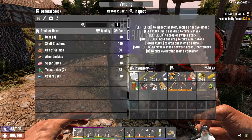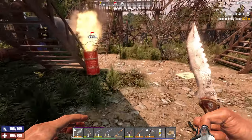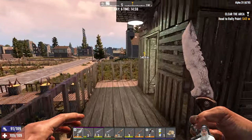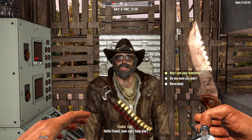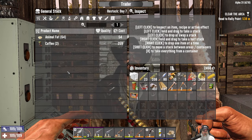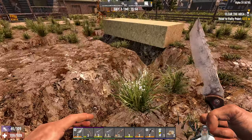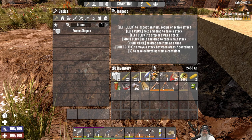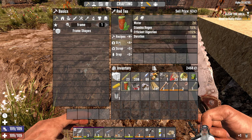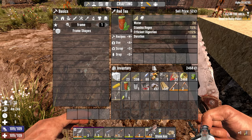The trader has some pears and salmon. He charges an arm and a leg for things, but I'll buy the salmon for now and keep the peas and carrots for later. Let's take another red tea and get back to digging.